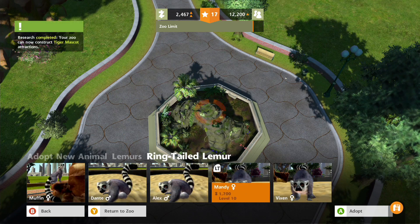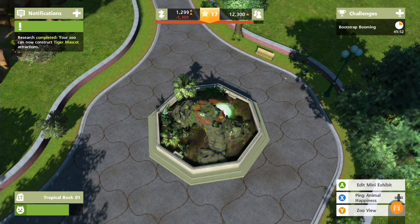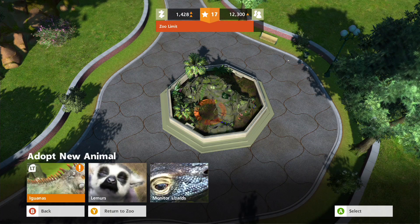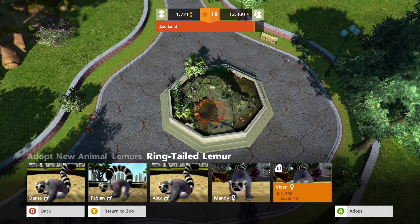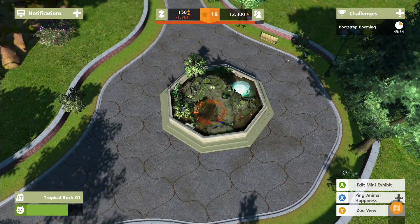They're pricey, they really are. Let's go for Muffin and Hop - we need to get another one as well because it's not fair just having one. Let's get Dante. Level 18! Mandy, Vixen - wow, Vixen looks a bit evil. In you hop.